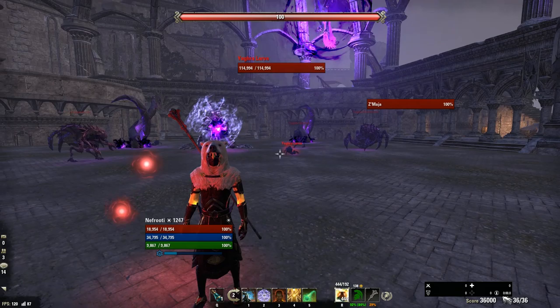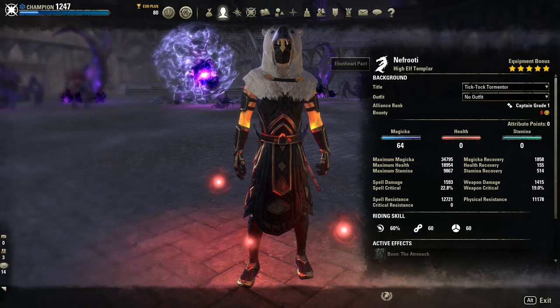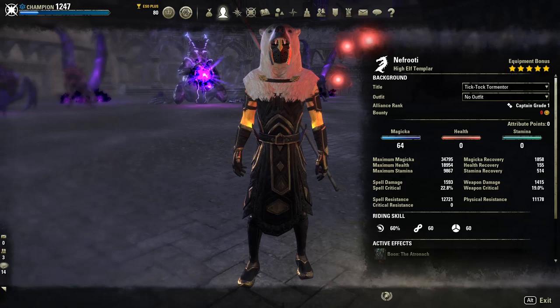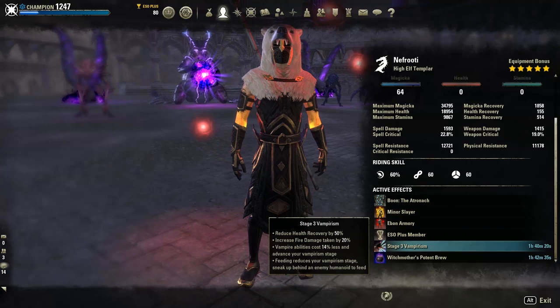You can be a Breton or a High Elf, and the Mundus stone can be the Atronach. However, I prefer High Elf — we'll get into why later. Your attribute points can be 64 into magicka, or if you want to play safe, put five to ten points into health and the rest into magicka. You can be a vampire, just don't be higher than stage two or stage three.